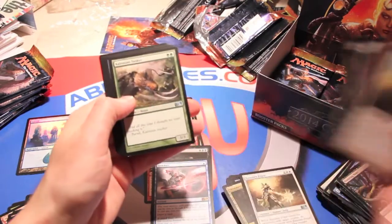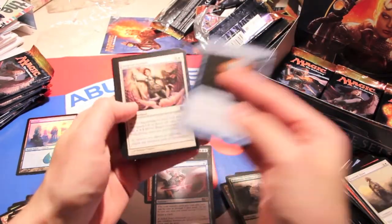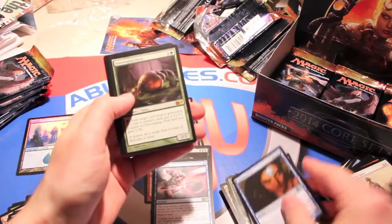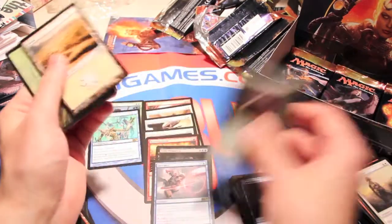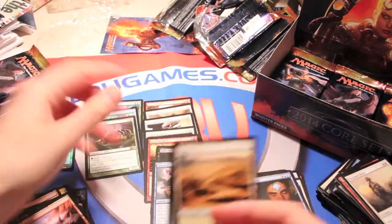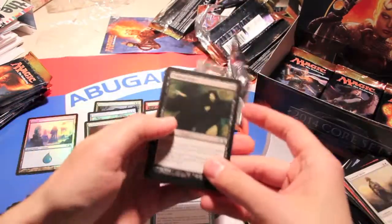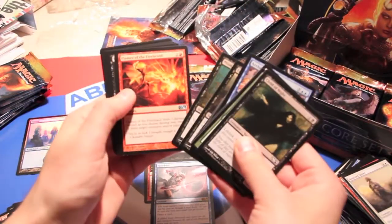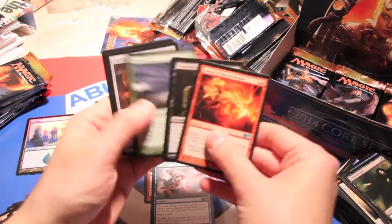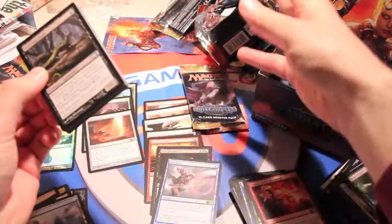We got a colossal tusker — great card for mono-green devotion — opportunity, angelic accord, and a scavenging ooze. Great card, always happy to pull these guys even if they're a little cheap right now for what they do — definitely a long-term staple without a doubt. Then flames of the firebrand, great art, tenacious dead, windstorm, and a trading post — such a weird, hilarious card.